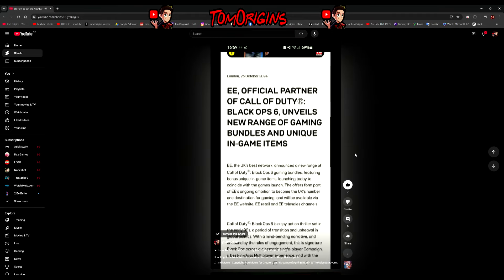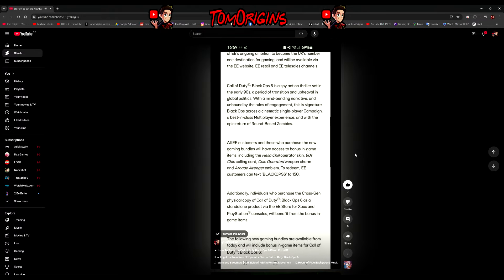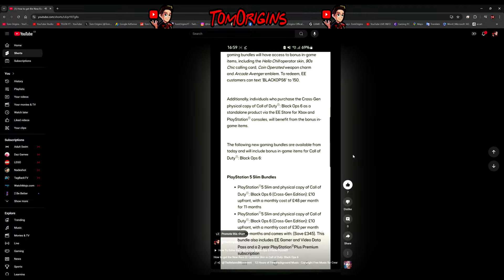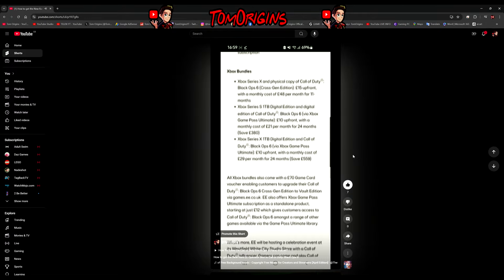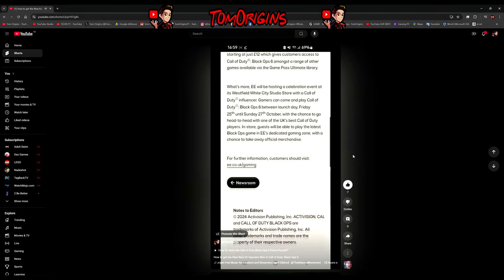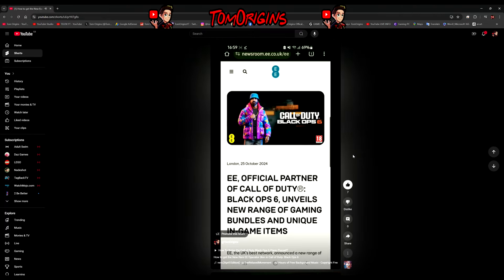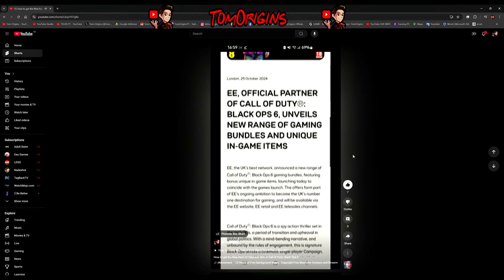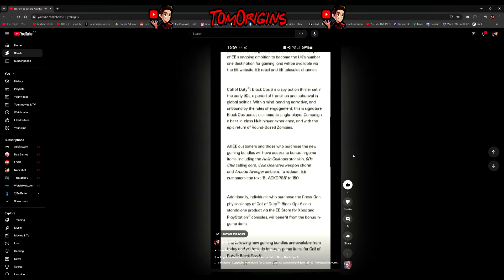If you are on the EE network, or if you've got family members or friends who are on that network, all they have to do is text the word BLACK OPS 6 — all in capitals, no spaces — to the number 150. Once they've texted that number with that phrase, they will get a code sent to their EE phone number.